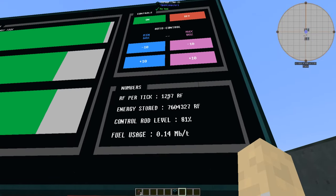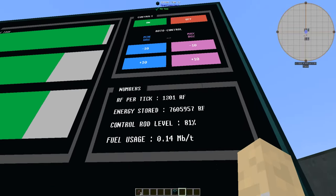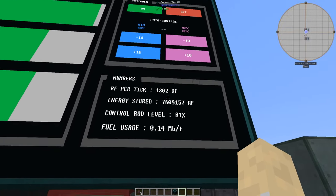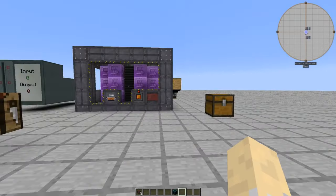As you can see it's currently at 7 million RF and 2075 RF/t, and like I said I'm drawing 1280 RF/t, so it's pretty close. Since it can't get exactly to 1280, it's going to vary between roughly 1300 and 1200 — but that's the program.